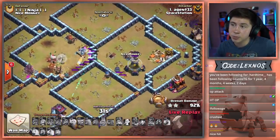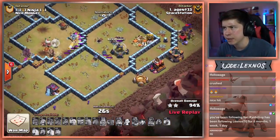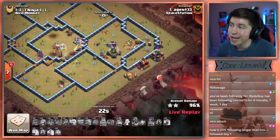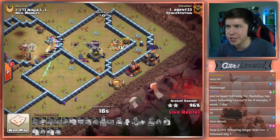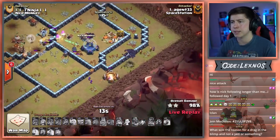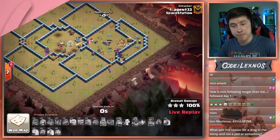33 seconds to go. Super Archers stuck in the core trying to beat through walls. But he's got this all day long. Beautiful attack to start off the match for Spacestation Gaming against Ninja's base. Super Archers got that Top Side Storage with 10 seconds to spare. Nicely done, and a good start for us.